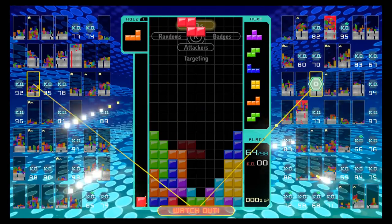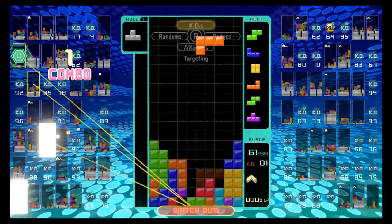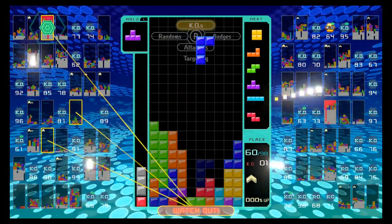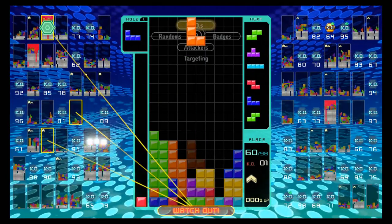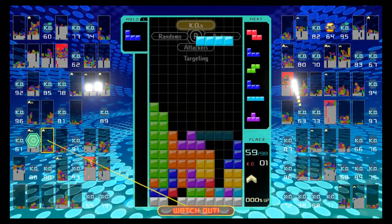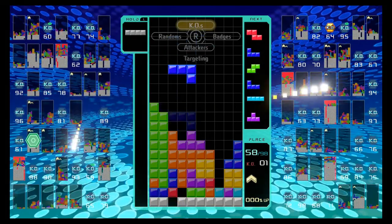Pressing up on the right joy-con puts you in KO mode, which targets players who are just about to die and directs all of your attacks towards them to secure the kill. Holding right on the joy-con brings you to the badges option, which I'll touch on in a moment. And holding down on the right joy-con puts you in attack mode, which targets back anybody who is currently targeting you.